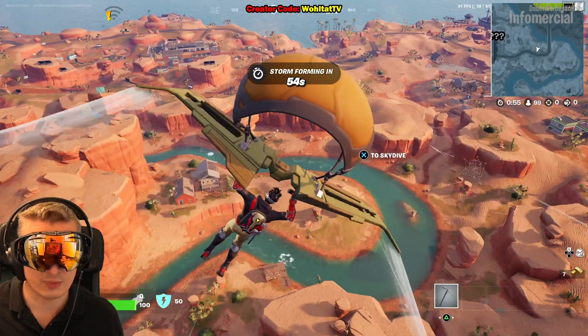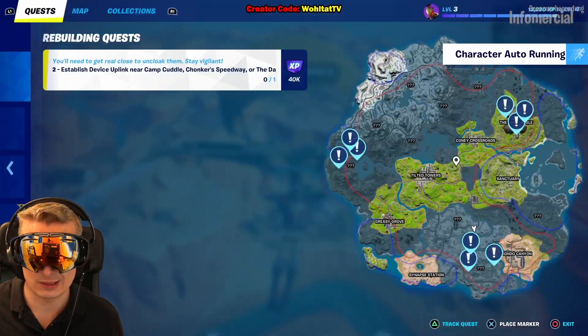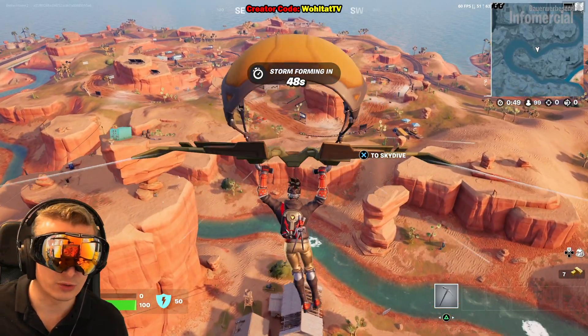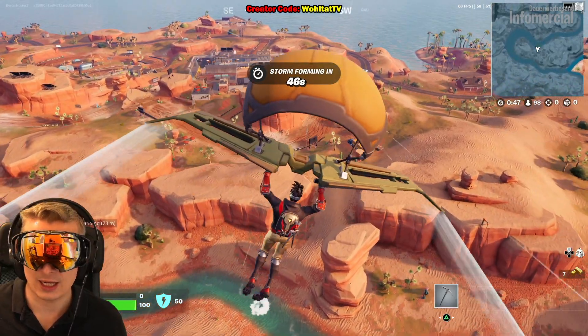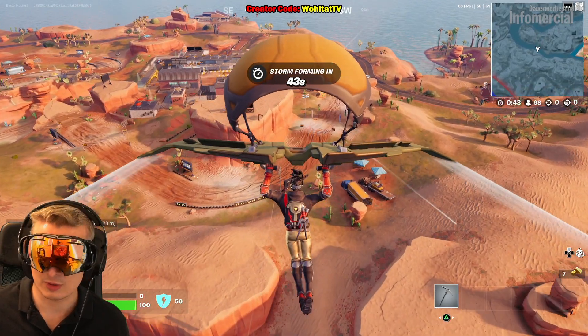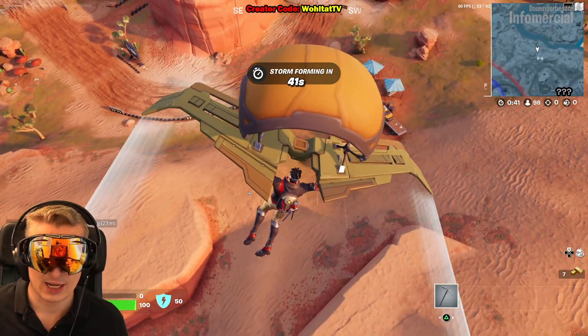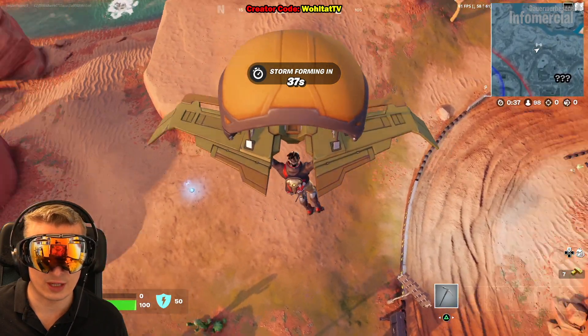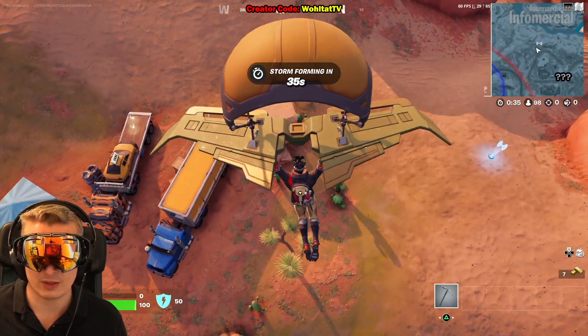I recommend going to a place where there are a low number of other players, so I recommend going to the south to Chunker Speedway. This is a two-stage challenge, and I'm going to show you the first stage and the second one. You can already see on the mini-map there's a symbol for the device uplink.